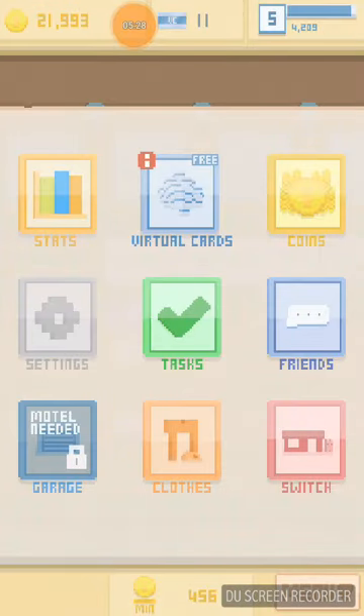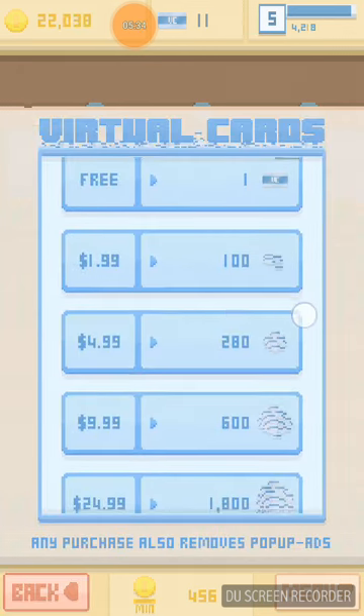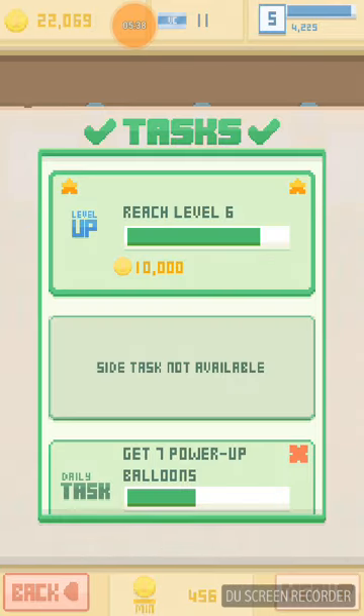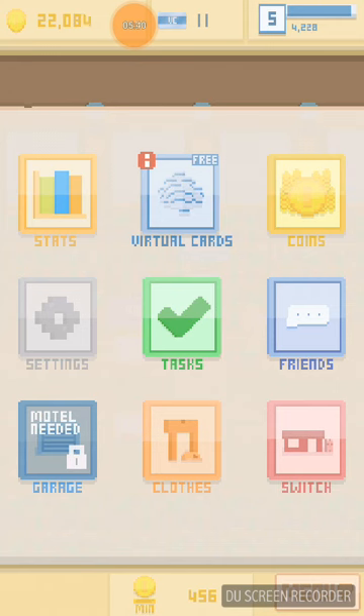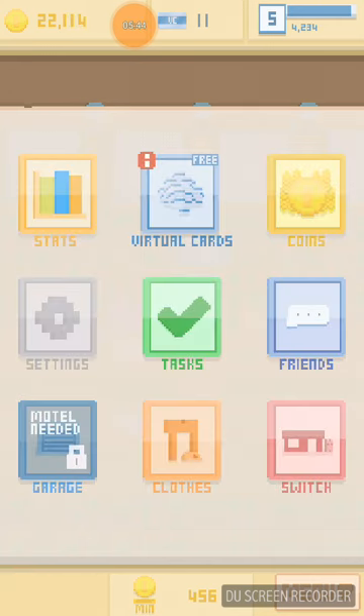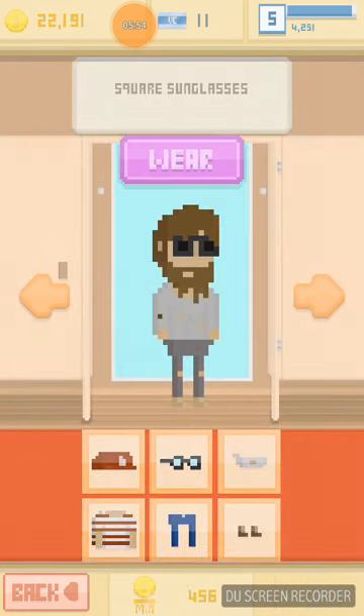It looks like I have no friends in this yet. Virtual cards — one free. I don't really care about cards. Task: reach level six. Friends: none. Why did this happen to me? Switch clothes.